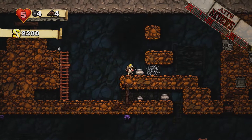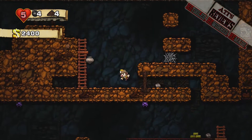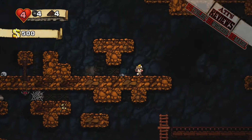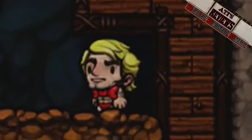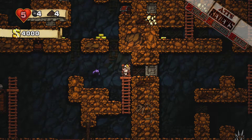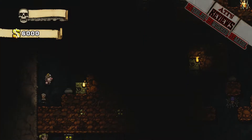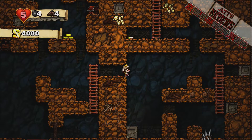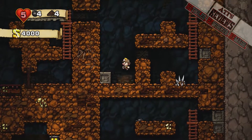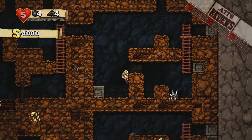You play as one of four spelunkers who are moving through a mine system picking up whatever's valuable, and finding themselves in distress — dogs and... Fabio? — and they do so while fighting monsters and dodging traps. The mines are procedurally generated, which means you won't go through the same mine twice.